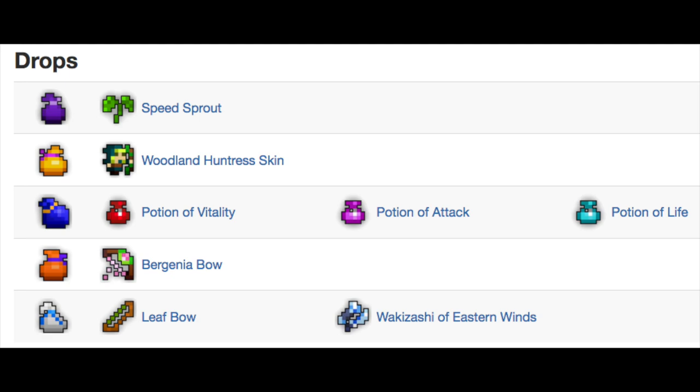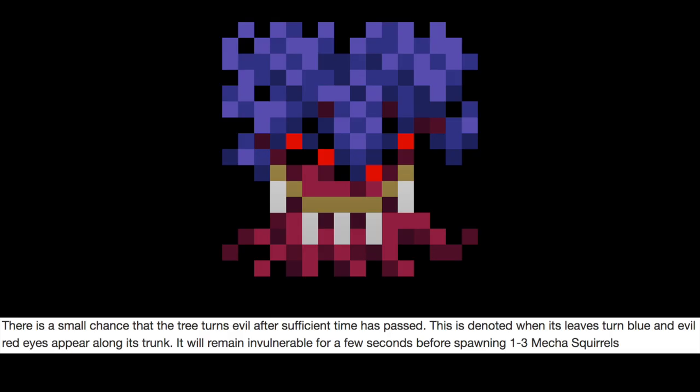The contents are identical to the megamoth when it comes to potions and whites, and seeing as how this treasure room is guaranteed, there's really no excuse to not go looking for one. Also, I've never seen this happen, but apparently there's a rare chance that the tree will turn evil after enough time has passed, gaining blue leaves and four red eyes.